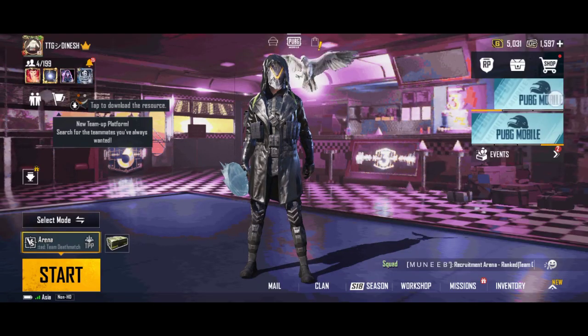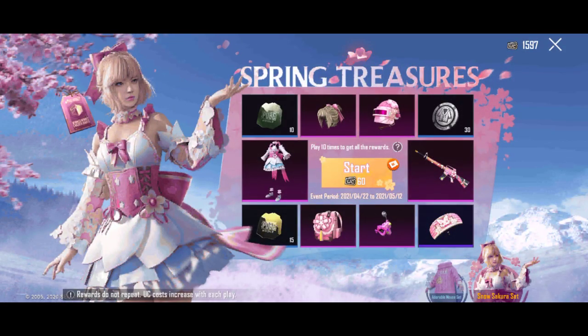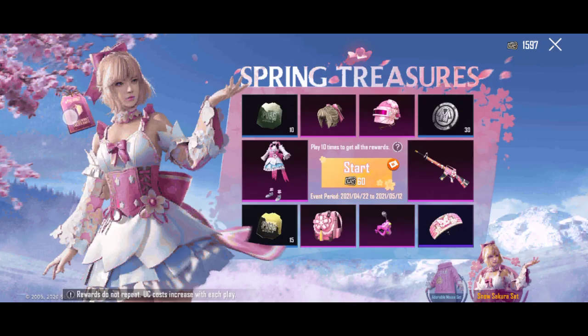Alright friends, first we are going to check the treasures. Click the link above. We are going to tell the spring treasure. So we are going to check the right side of the page. If you click the right button, we will open. If you click the right button, you will tap it.